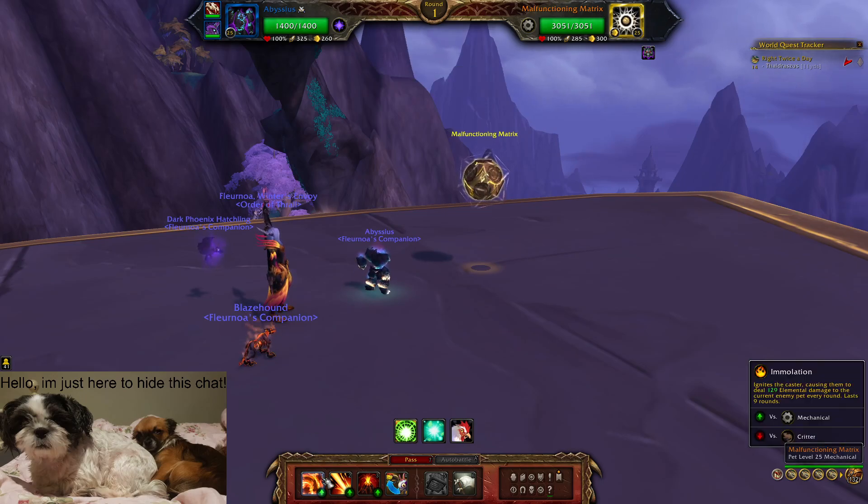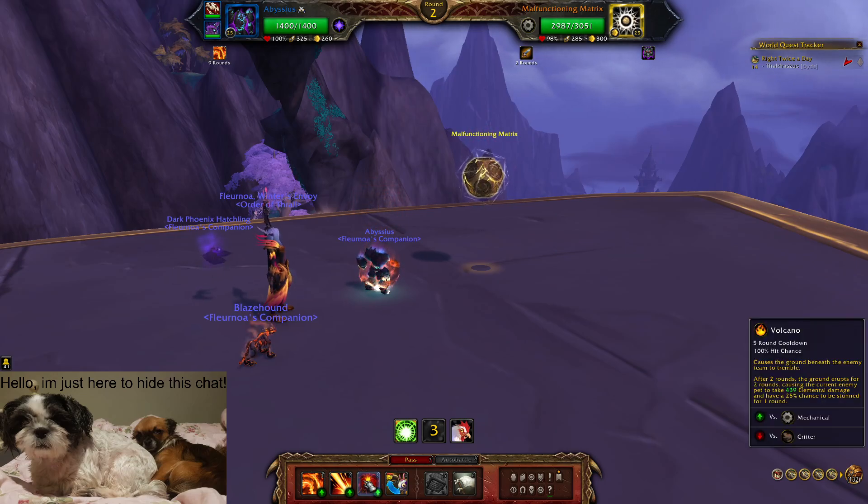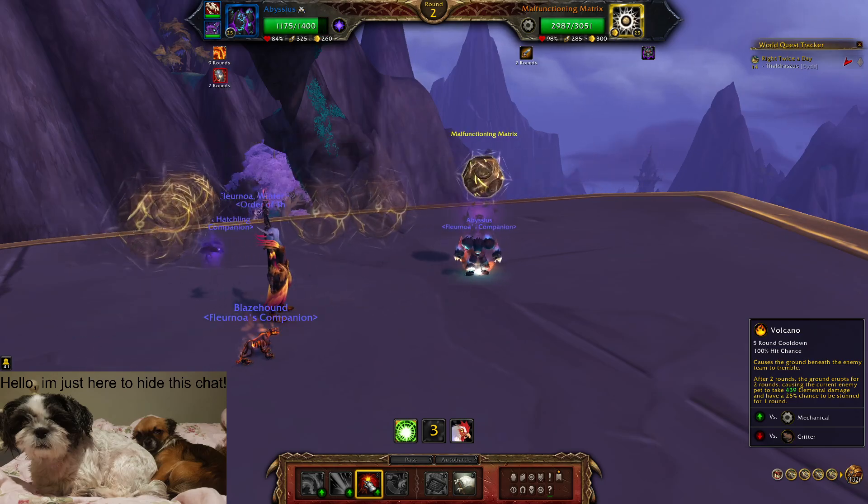First we begin by putting on Emulation, which makes the enemy take damage every single round. He used his buff, which is fine. Now I'm going to use Volcano, which gives a small DOT and has a 25% chance to stun.